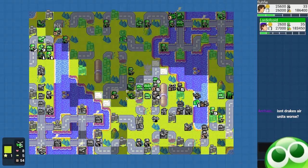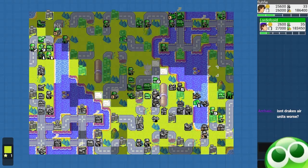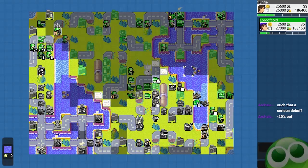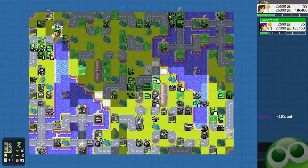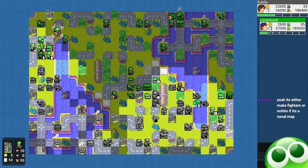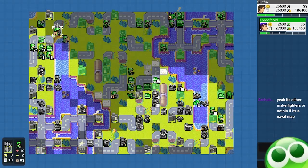Drake's air units are worse — it's minus 20% attack. But air units are just so strong on this map because they can fly over the water and completely evade anti-air. You can't chase a battle copter over the ocean. 20% is a serious debuff, but if you get a comm tower for plus 10%, it's only a minus 10% damage overall. One thing I do have against Drake is that Drake fighters can't one-shot my bombers if I don't let him have a comm tower.